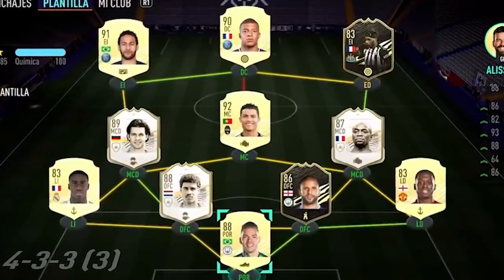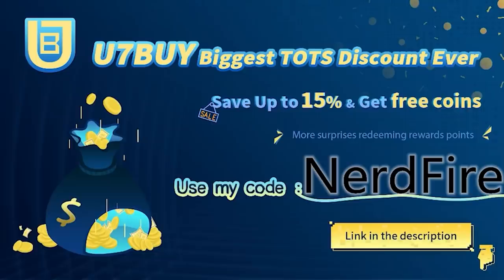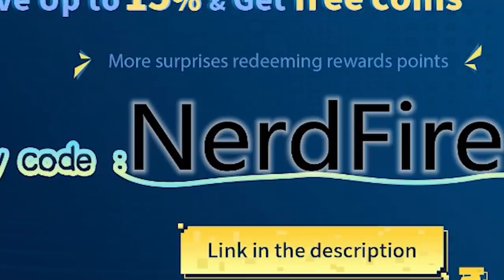We've got our first guaranteed EFL Team of the Season pack. If you're facing ridiculous teams and you're stuck, head over to you7buy.com — they're doing their biggest ever Team of the Season discount, save up to 15% and get free coins. Use code nerdfire at checkout for an additional discount on your order.